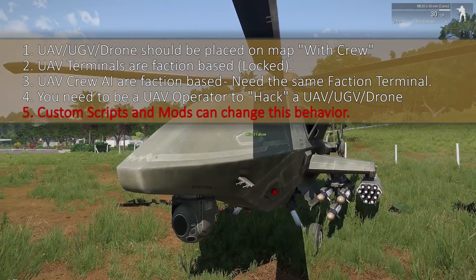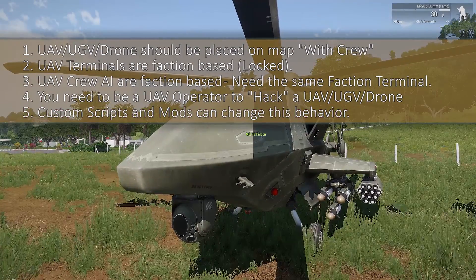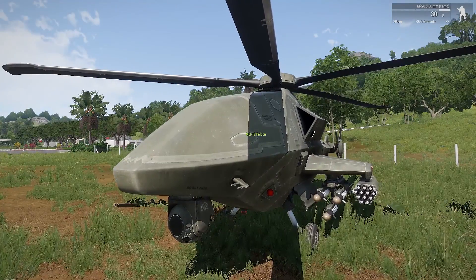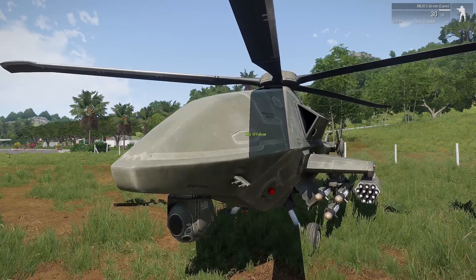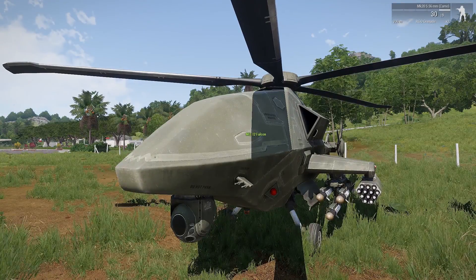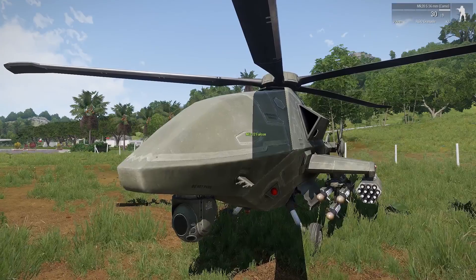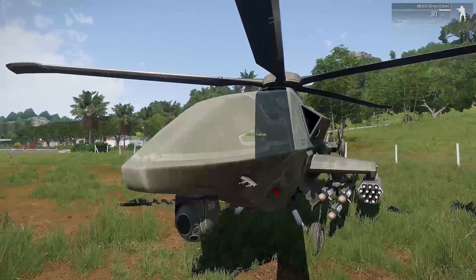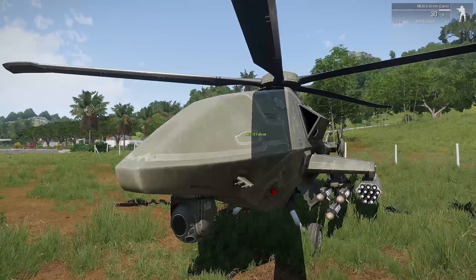If it doesn't operate like this, talk to the mission makers or mod developers. If they can't help, let me know and I'll see what I can find out. Also, just so I don't get more questions about the MQ-12 Falcon — it is only available if you have the Apex DLC. If someone else with Apex places it on the map, you will see it, but you won't be able to control it or place it in the editor yourself. I've got Apex so I'm not sure of its exact behavior without it. I hope you liked this video and learned something — safe flying!